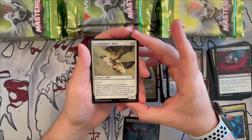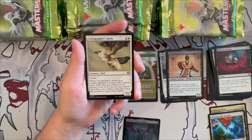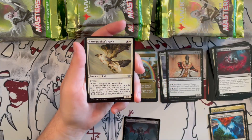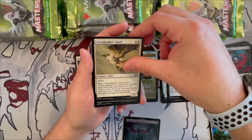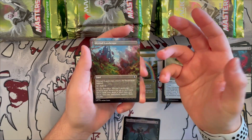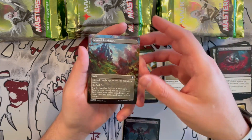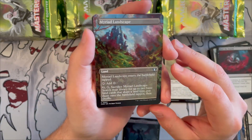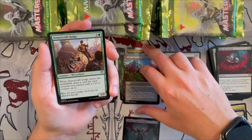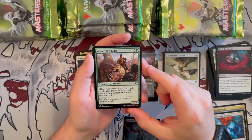Cartographer's Hawk is a 2/1 bird with flying — when it deals combat damage to a player, return it to its owner's hand and if you do, search your library for a plains, put it onto the battlefield tapped, then shuffle. It lets you pair up the land difference with any opponent who has more lands than you. Mirror Landscape is in the borderless version — beautiful, beautiful card. The art by Drew Tucker is gorgeous, reminds me of impressionist art — very, very well done.